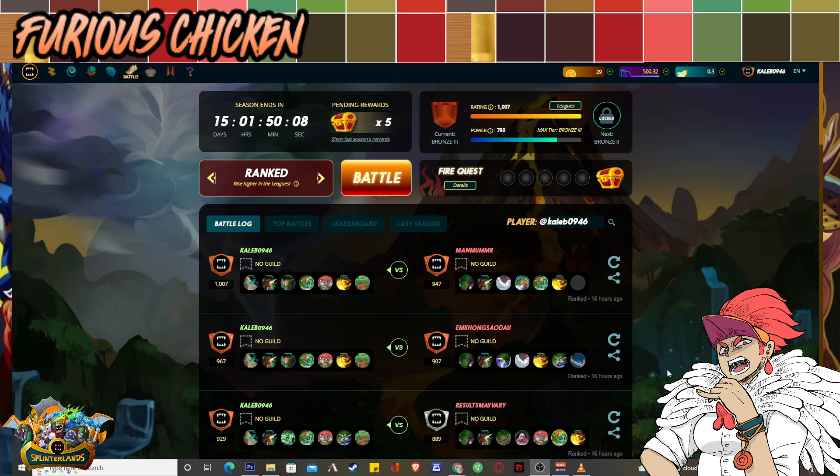It's totally important to understand that this lineup and strategy will only work if you're on Bronze 3. It can still work on Bronze 2 and Bronze 1, but it's possible you lose multiple times. The biggest difference is that on Bronze 3, everything is on the standard ruleset — no banned colors, no rules like earthquake or poison. Those are too many variables to consider with different lineups. This is strictly a strategy for getting you to 1000 rating so you can start on Silver right away.